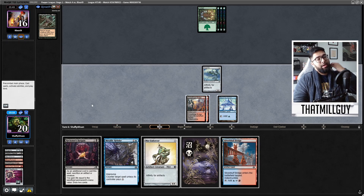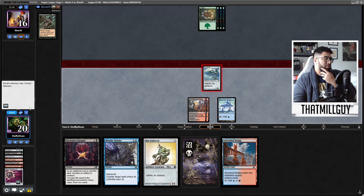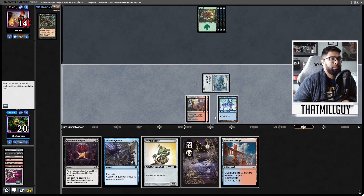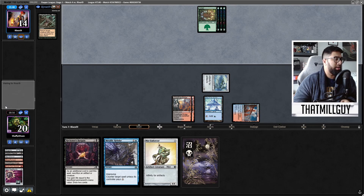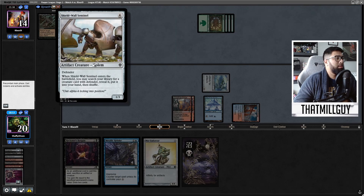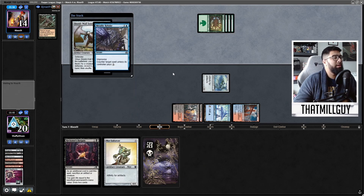This is going to be a grind though. Begin combat, attack. What's nice is I do have the Reckoner's Bargain to draw to at some point. I'm still going to hold up the Metallic Rebuke — play it slow. I don't think I'm necessarily in a rush. I can stop their next big temple play, I can still draw cards. I'm going to stop that because that allows them to tutor farther.